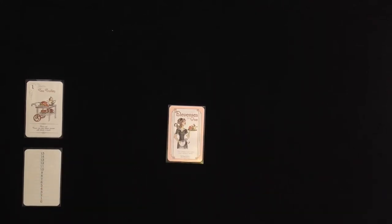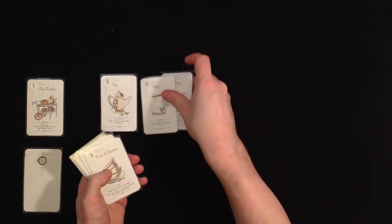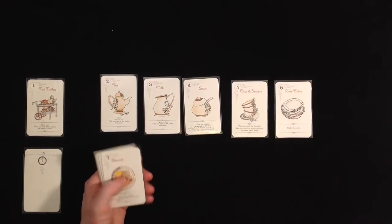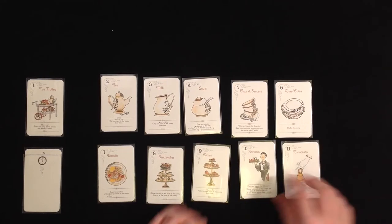So what are we doing here? We have 15 minutes shown by these timer cards, we have the tea trolley here as a starting card, and we have tea, milk, sugar, cups and saucers, fine china, biscuits, sandwiches, cakes, servants, and Elevances.